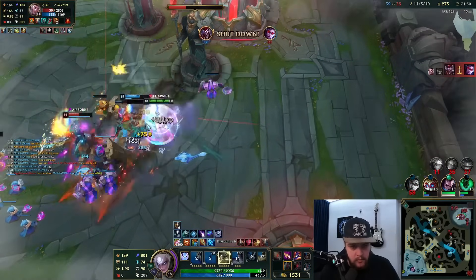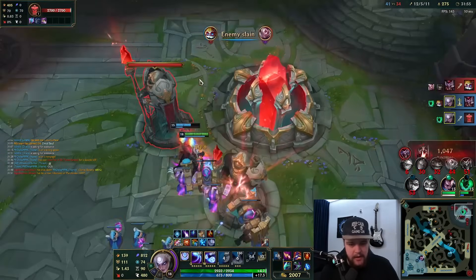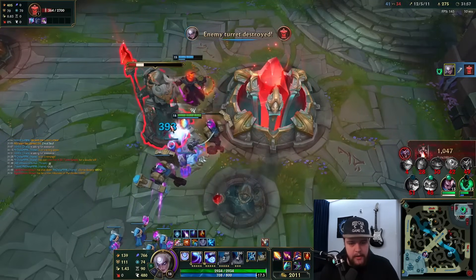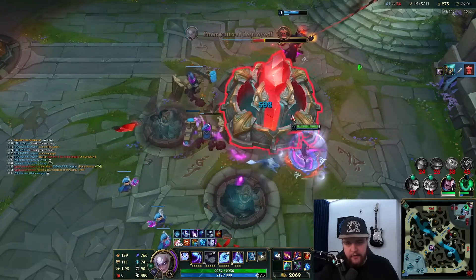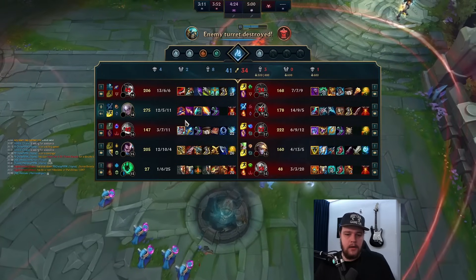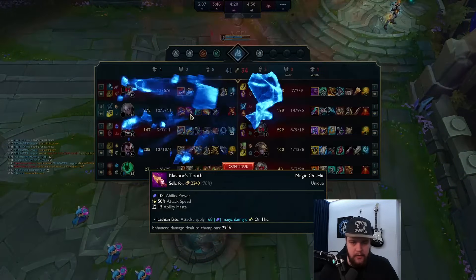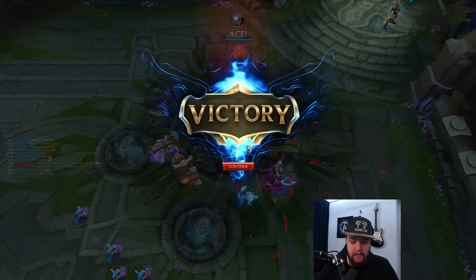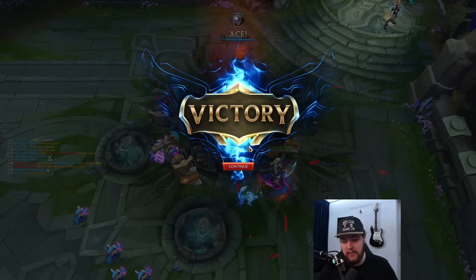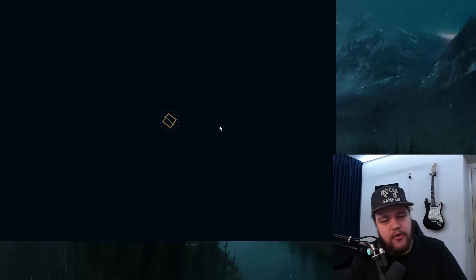Can we end the game here? One thing to note: always stand against the objective you're killing because otherwise your passive might miss. Good — 2000 damage on this, 900 here, 3000 on Nashor's as well. The last item would have been Void Staff or Sona to be fair, but that's it. And that's it for Diana — I hope you guys enjoyed this video. If you did, make sure to hit the like button below and I'll see you in the end game stats.